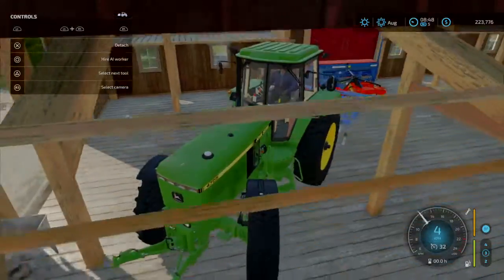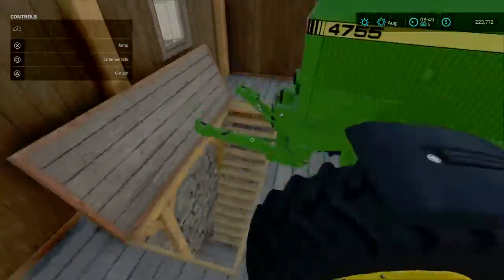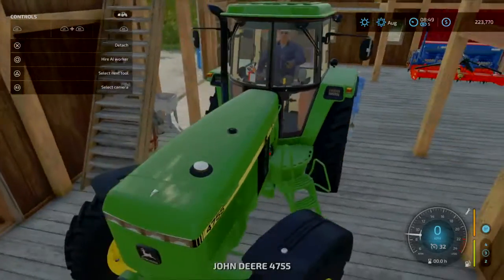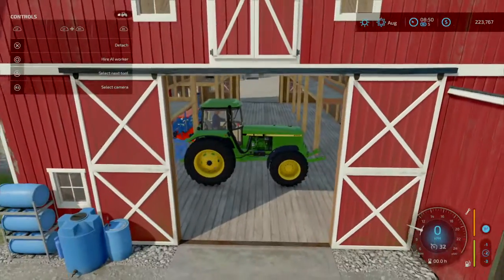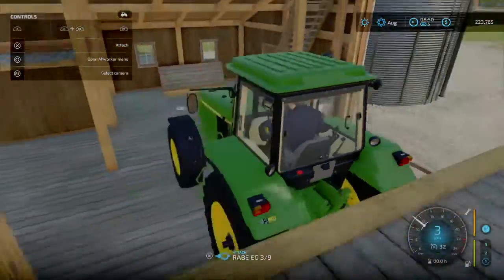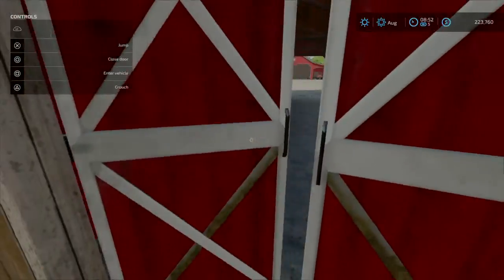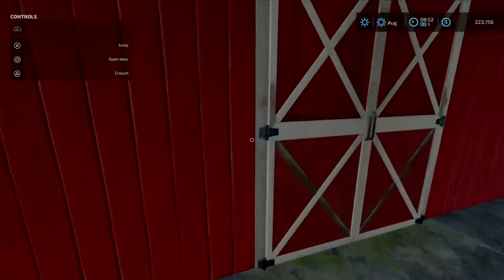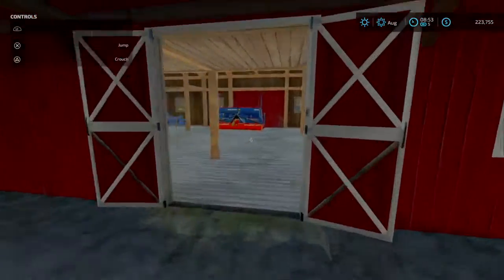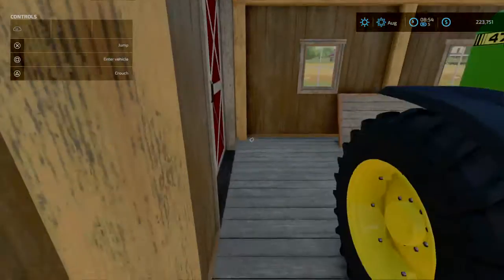I'm going to take this in here just until it falls in. Can I close this? No, I can't. Okay, so I will put it in here. I might just park it right here, honestly. I wonder if it would fit in here. I don't think the cab fits. This door opens — that could be a help. This is more of a skid steer shed. I'll just leave it right here for now.